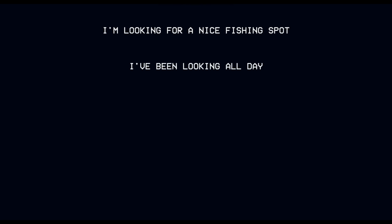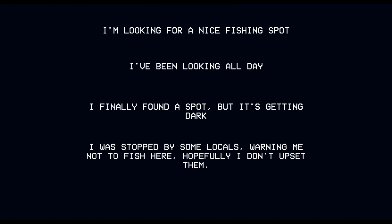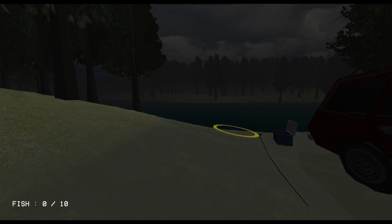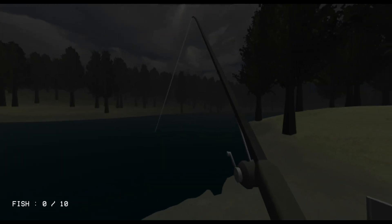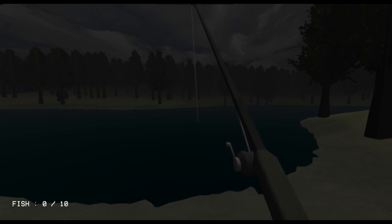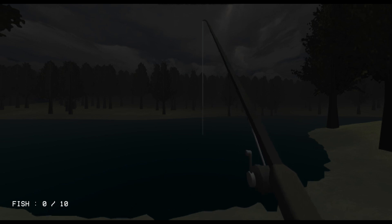The intro sets up the story: I'm looking for a nice fishing spot, I've been looking all day, I finally found one but it's getting dark. Some locals warned me not to fish here, but hopefully I'll be done quickly so no harm done. So here we are in the game. We can use the flashlight by pressing space. We take the fishing rod, throw the hook — now we're doing some midnight fishing. We need to collect 10 fish, and you scroll down to reel in fish.